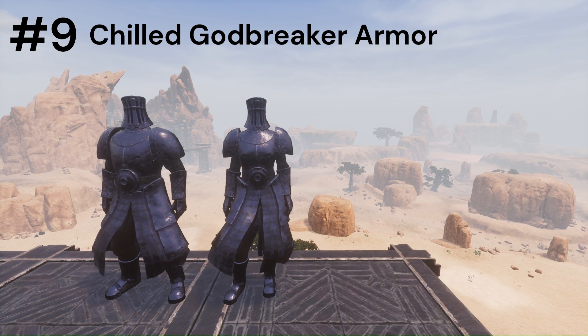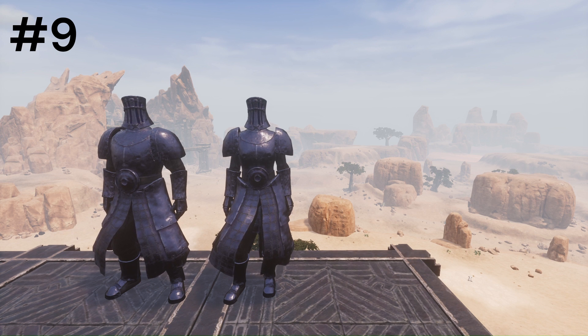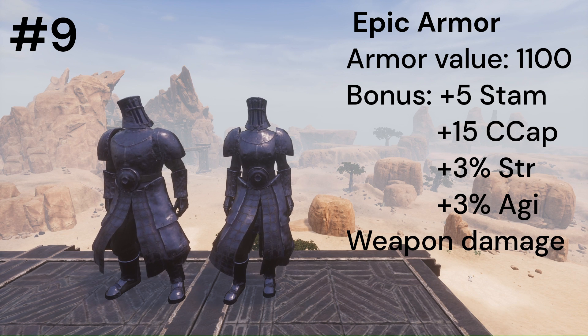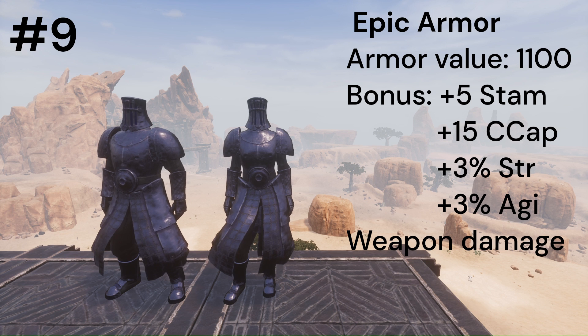Last from the Godbreaker armors is the Chilled Godbreaker armor set, with a base armor value of 1100, plus 7 stamina, plus 15 carry capacity, plus 5% strength and plus 5% agility weapon damage.